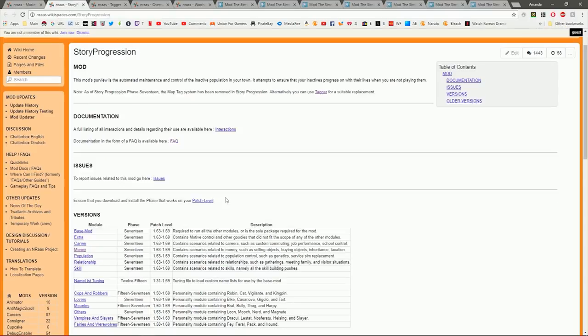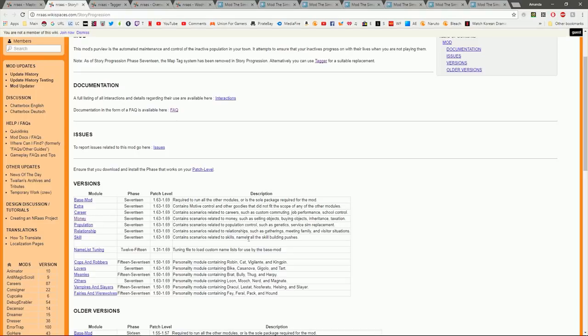Next on our list is Story Progression — again, I only install the base mod, though there are a lot of additional add-ons useful for certain challenges or let's plays. I really love the feature of getting life updates from sims not in your household, like if a friend or parent gets married, divorced, has kids, or is close to death, even after you've moved out. Another great feature is immigration — if you're moving into a new town or using a custom world that isn't populated, it fills empty homes without doing it manually.